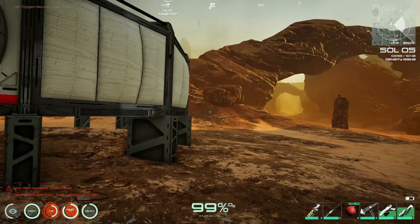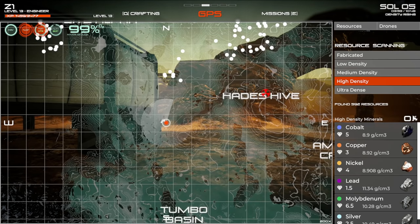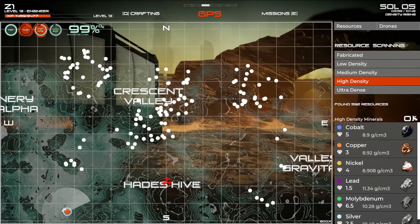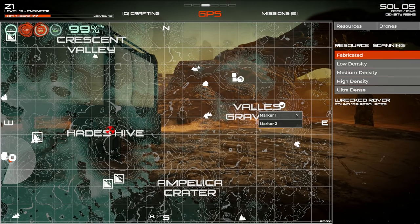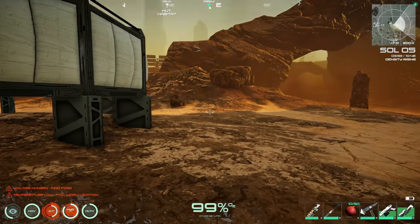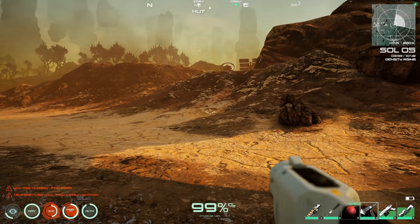Heading out. Opening the map to plan the route — there's the drone marker and the rover marker. We set a waypoint. Getting a low hunger/thirst notification — need to eat some food before the trek.